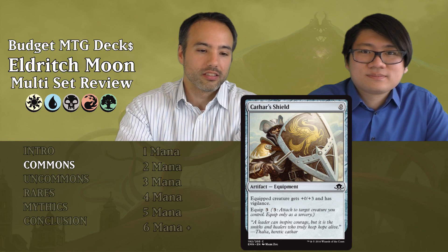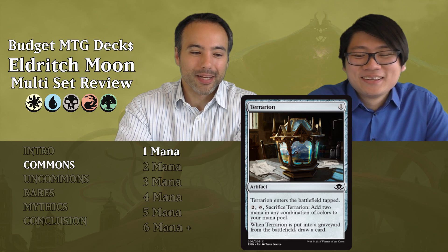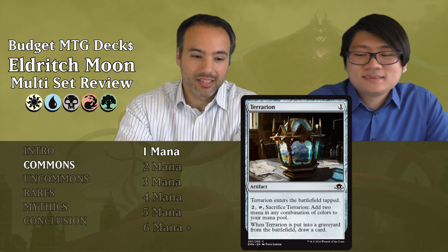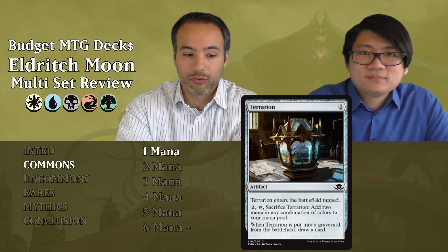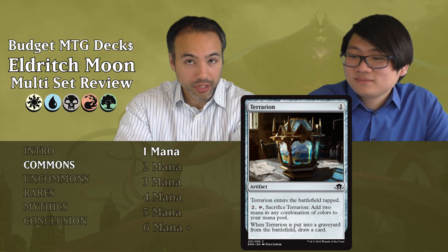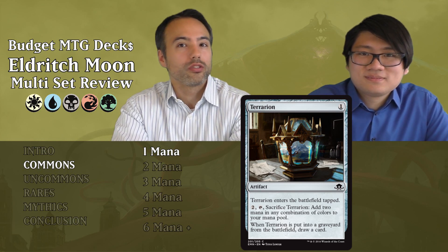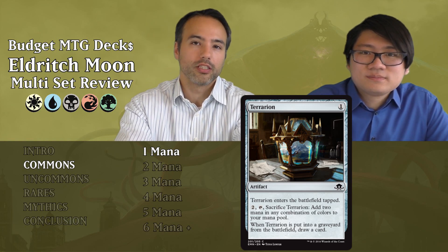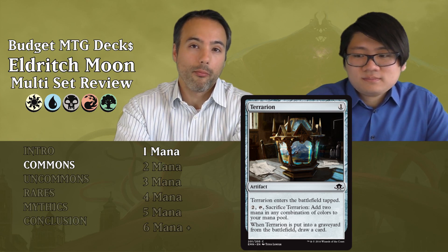Next card is Terrarion. For one mana it's an artifact that comes in tapped, but you can pay two mana and tap it and then sacrifice it to add two mana in any combination of colors to your mana pool. When it's put into the graveyard from the battlefield, you draw a card. It's pretty cool for mana fixing, but it's only really relevant when going towards four or five colors. In most two-color decks, just put it aside.